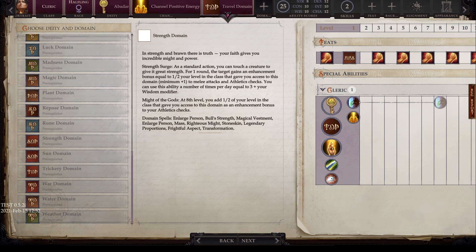Next we have the strength domain. In strength and brawn there is truth. Strength surge is a standard action touch granting a creature an enhancement bonus equal to half your class level, minimum plus one, on attack rolls, melee damage rolls, and athletic checks for one round. Usable three plus your wisdom modifier times per day. At eighth level, might of the gods grants you half your class level as an enhancement bonus to your athletic check. Domain spells include enlarge person, bull's strength, magical vestment, mass enlarge person, righteous might, stoneskin, legendary proportions, frightful aspect, and transformation.